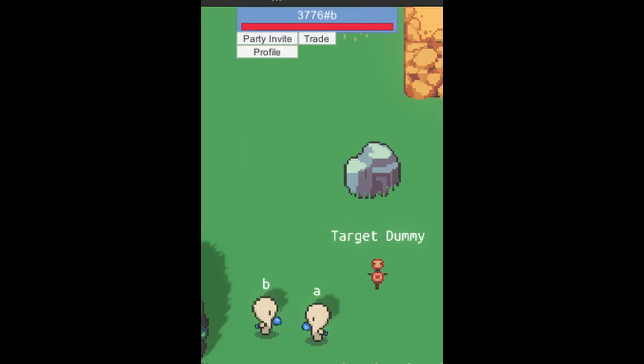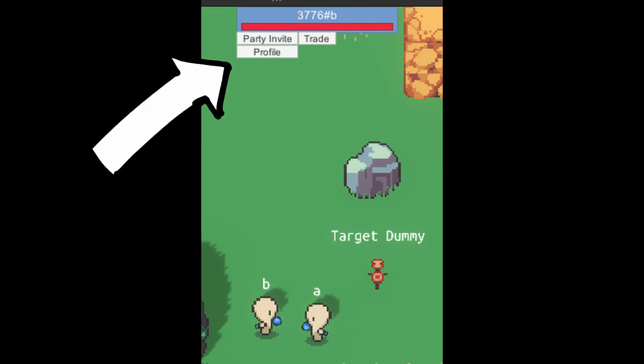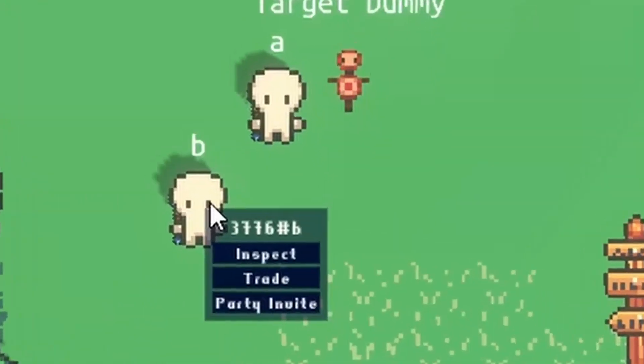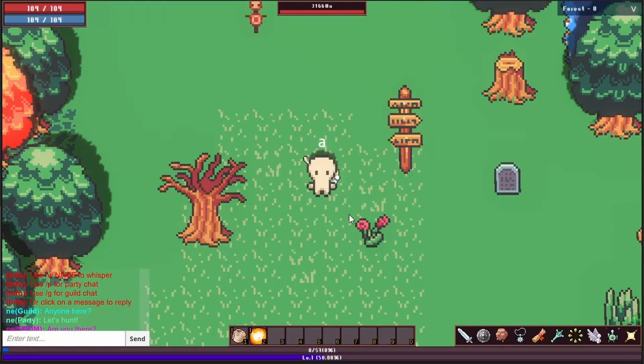The inspect player menu has been completely redone. This is what it looked like before — now it's a proper right-click-on-player menu. Interactable objects are now a thing, and they highlight when you mouse over them. Also, the cursor changes — and look at what it looks like at night.